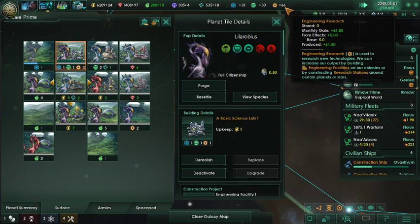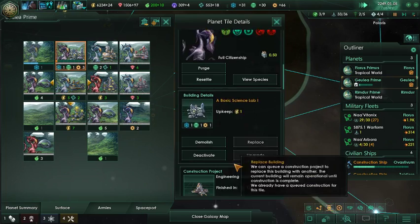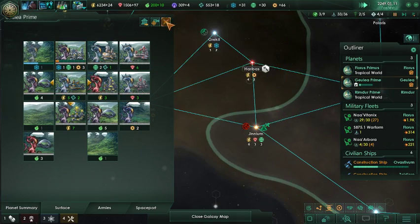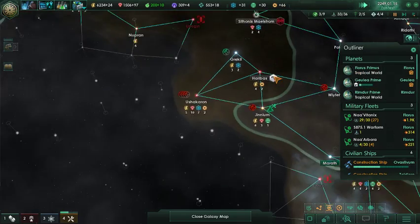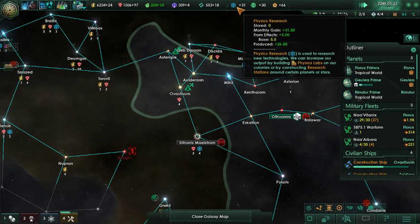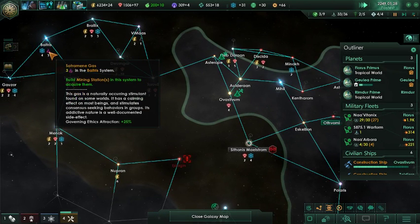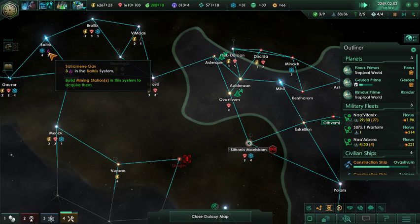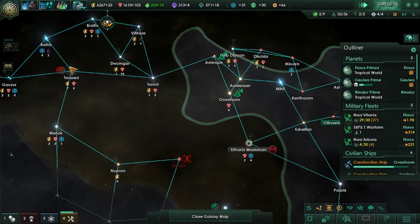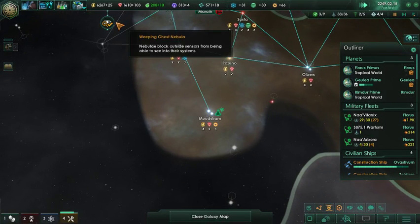I'd really like to get that physics up higher. So that is for terraforming, I believe? One of the two gases for terra — the green one is for terraforming, system survey concluded. So I'd really like to get that physics up higher, but I don't know why I did that. That's better.